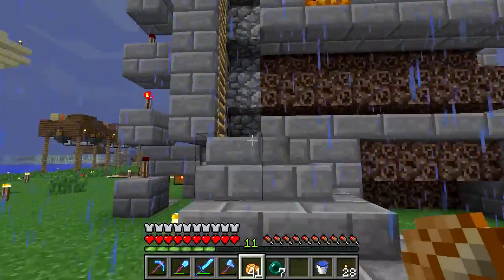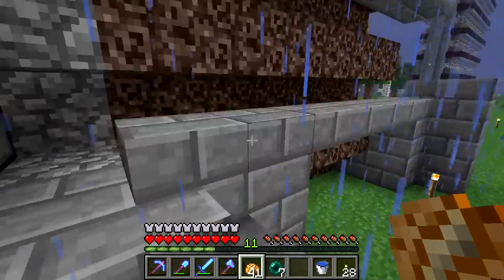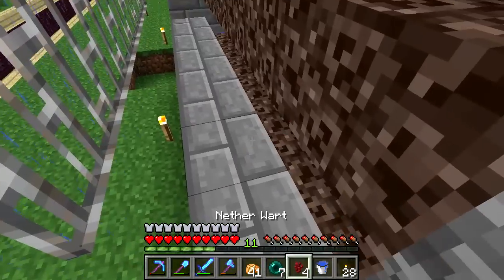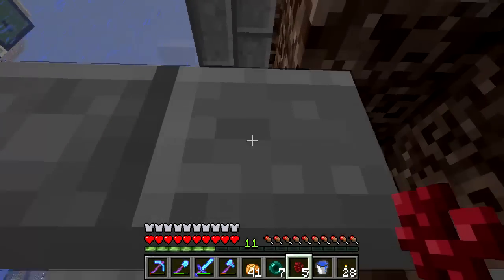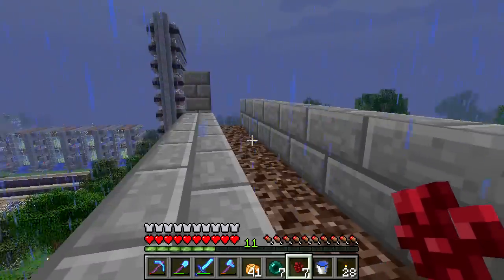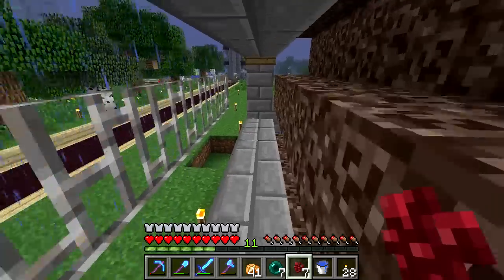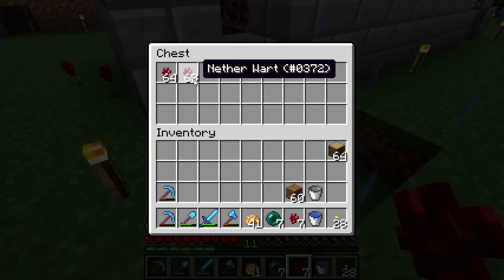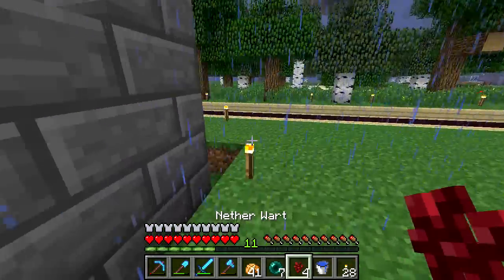I've got it on both sides — there's a little staircase here because this needs to be a little higher. Nether wart doesn't need any light to grow, so that's perfect. I've got these iron bars here. It looks like we lost four over here — I only planted on this side — so five, seven... looks like we only lost seven, not too bad.